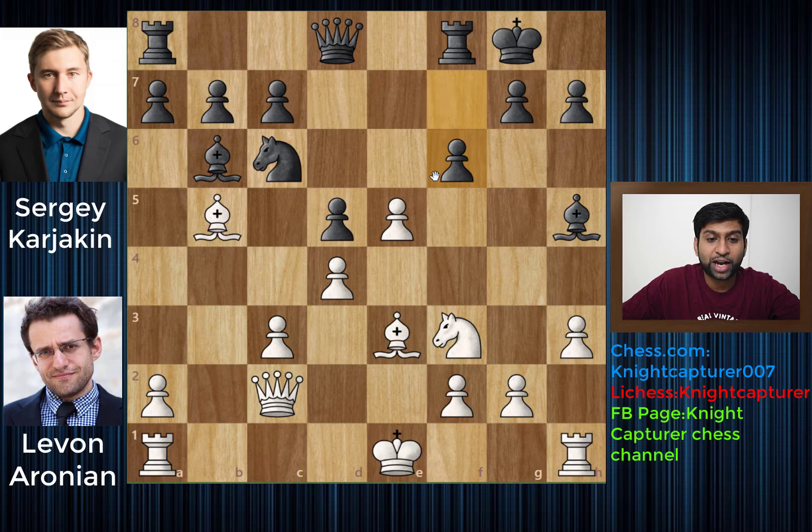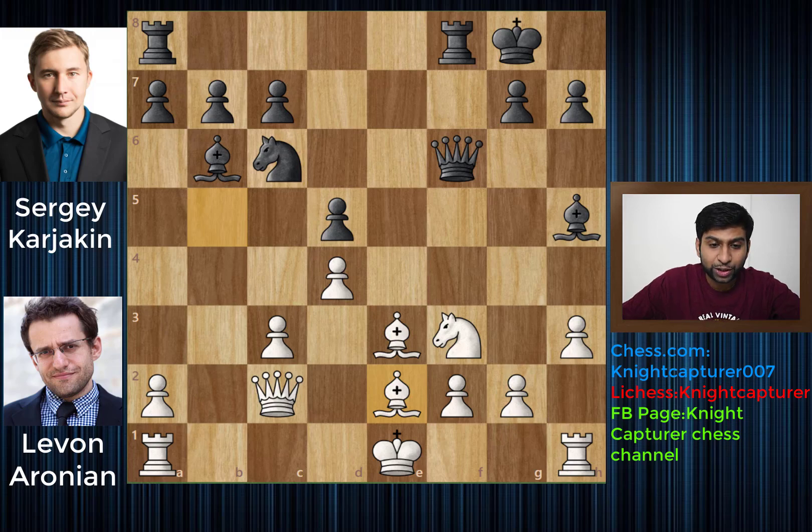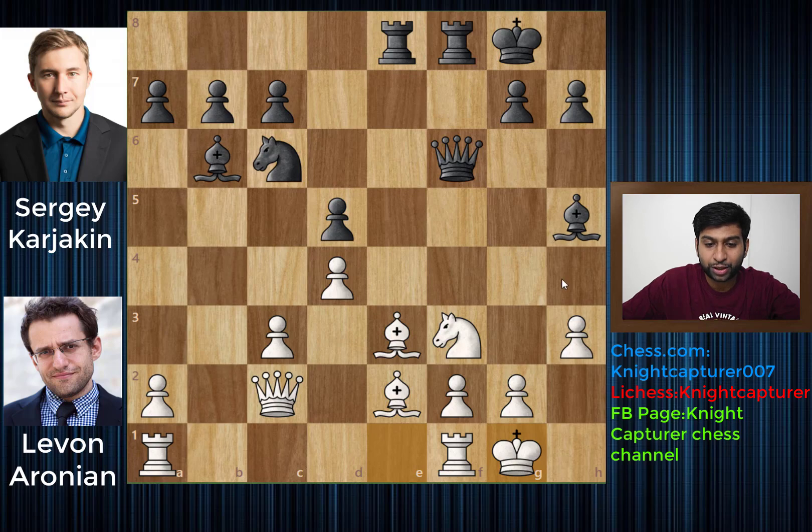We have f6, immediately trying to create some weaknesses, and e takes f6 — since the e pawn was way too forward, Aronian decided to give up this extra pawn in order to create some weaknesses on f5. Now you have Queen takes f6 and Bishop to e2. Rook a to e8 and simply castling — finally, this pawn is not going anywhere, and you even have Bishop to capture this Knight. Finally you can castle kingside, which is pretty safe because you have a lot of pieces supporting the defense of your king.